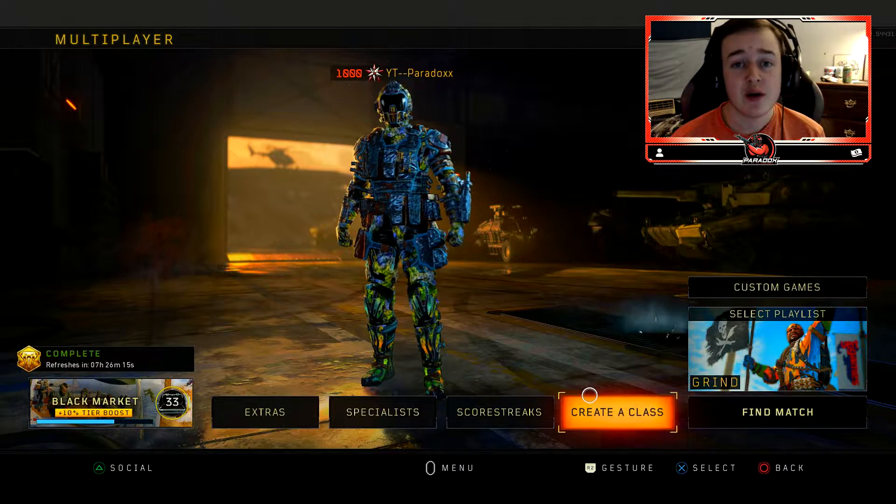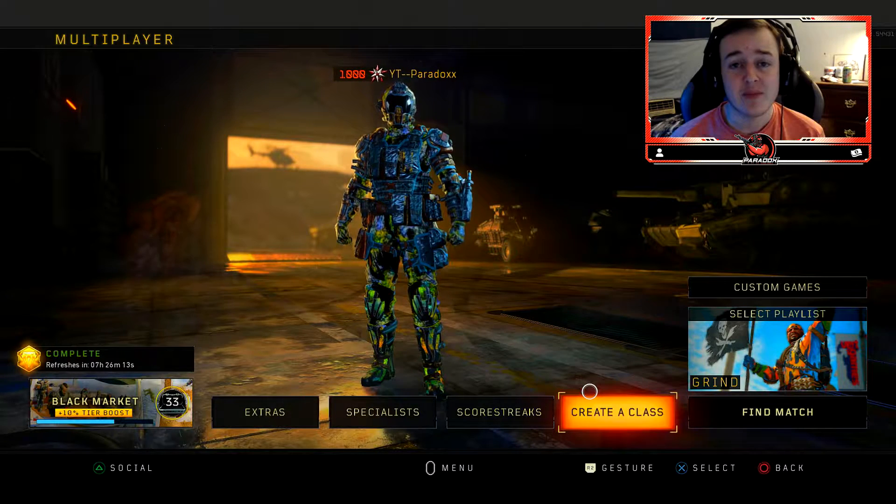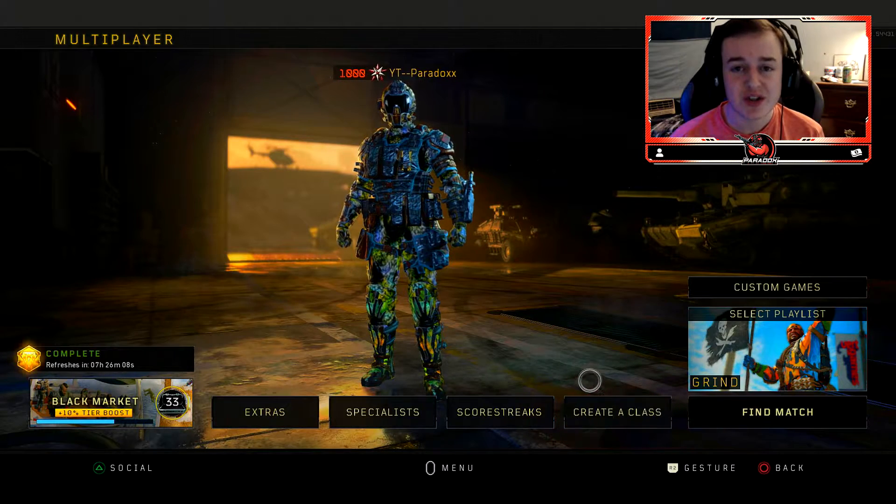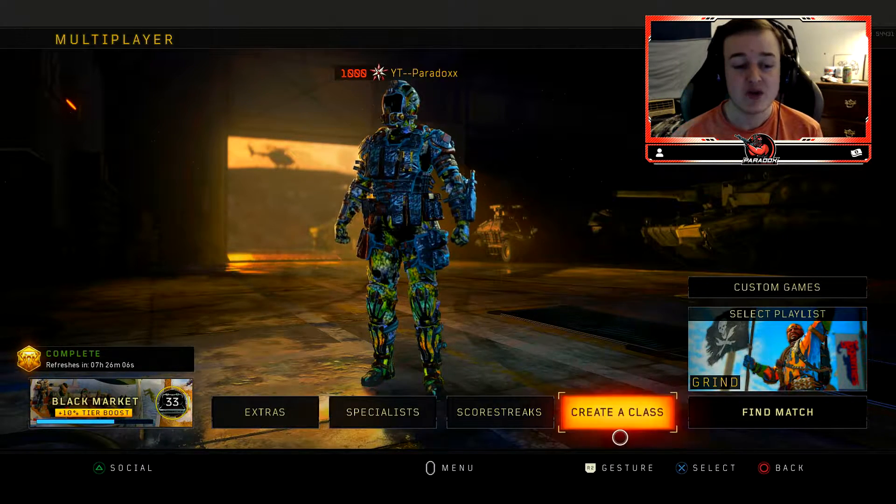Now today guys, I got y'all an overpowered Tiger Shark class setup after update 1.18. In today's gameplay, you're gonna see me drop 126 kills using the Tiger Shark. The class I'm using is right here.